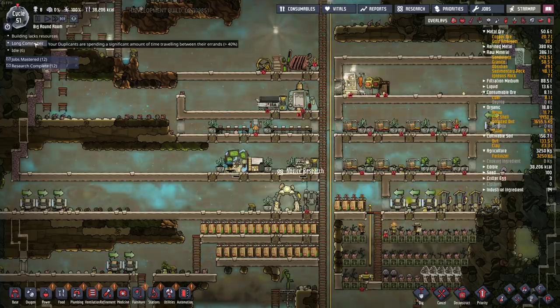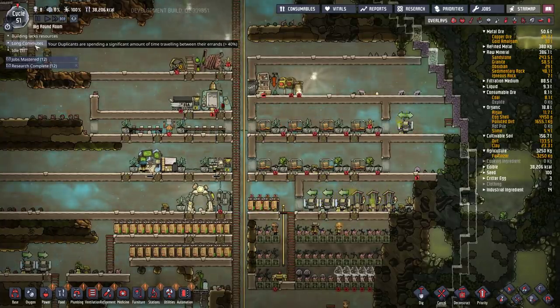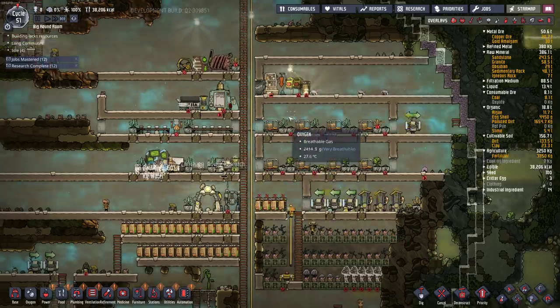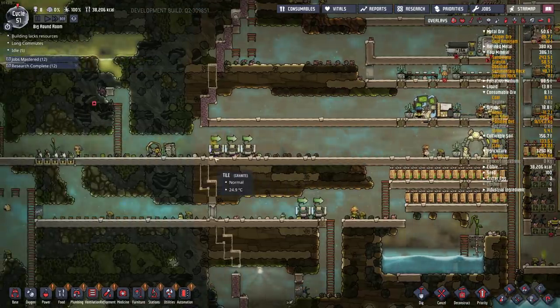There's this new long commute message — I think pretty much any base is going to have this. It's kind of a useless warning; unless you have them contained in a tiny little base, that's always going to be there. Got some nasty water here.